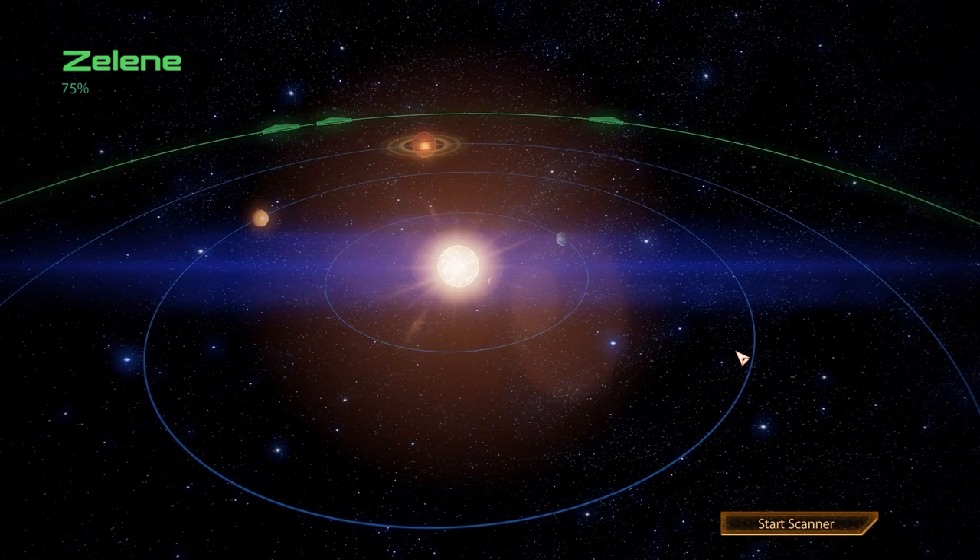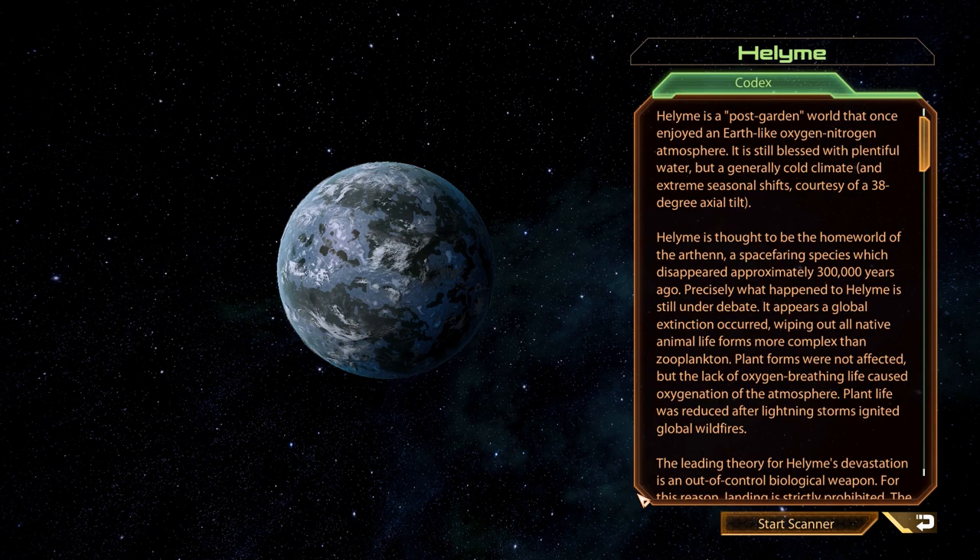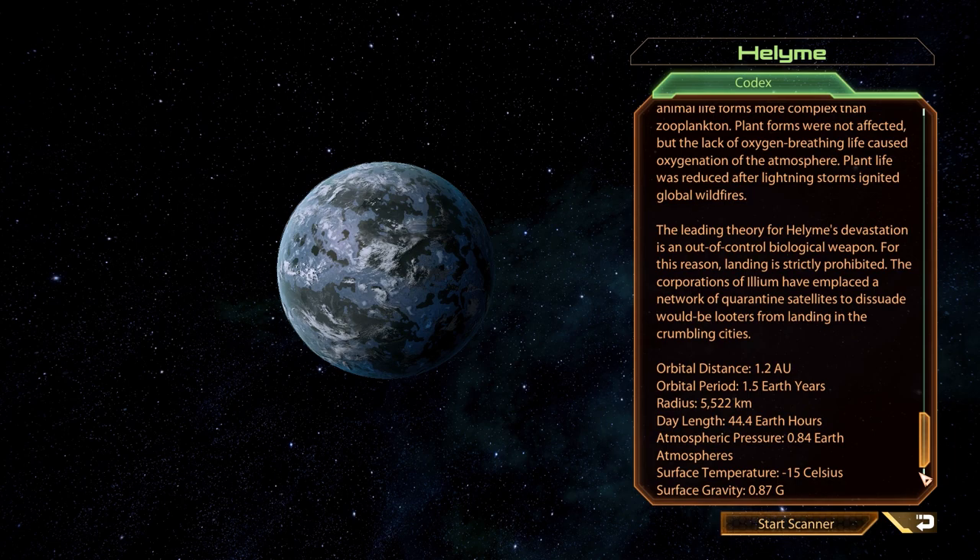That brings us to the fourth and final planet in the system, where EDI will shortly detect an anomaly. Before we send out our probe, we can also learn that this planet was once habitable, however by now the atmosphere has changed and surface temperatures are also a tiny bit too cold.